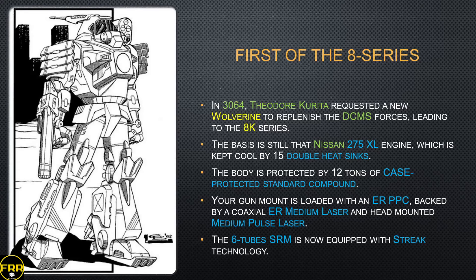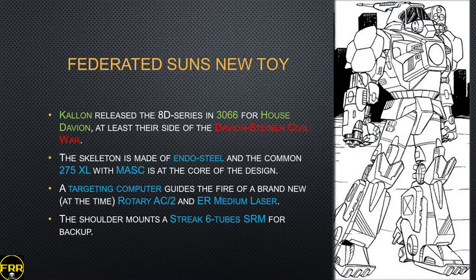In 3064, to rebuild their military, Theodore Kurita ordered a brand new Wolverine to replenish DCMS forces. This led to the 8K series — quite decent. It uses the standard 275 XL engine kept cool with 15 double heat sinks. The body is protected by 12 tons of CASE-protected standard compound. The gun mount is a standard ER PPC — very common in the DCMS — with a coaxial ER medium laser. The head mount has a medium pulse laser. The six-tube SRM is now equipped with Streak technology so it only fires when it has a perfect missile lock. This is probably one of the better Wolverines you have access to nowadays, common enough to find base designs and parts almost everywhere.